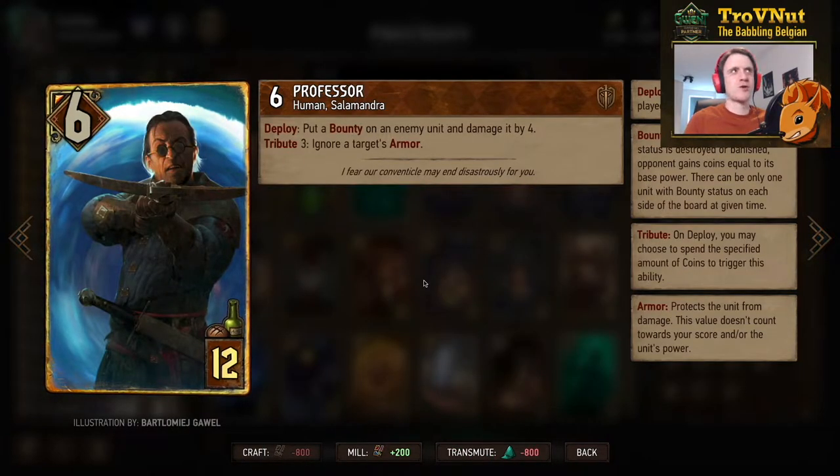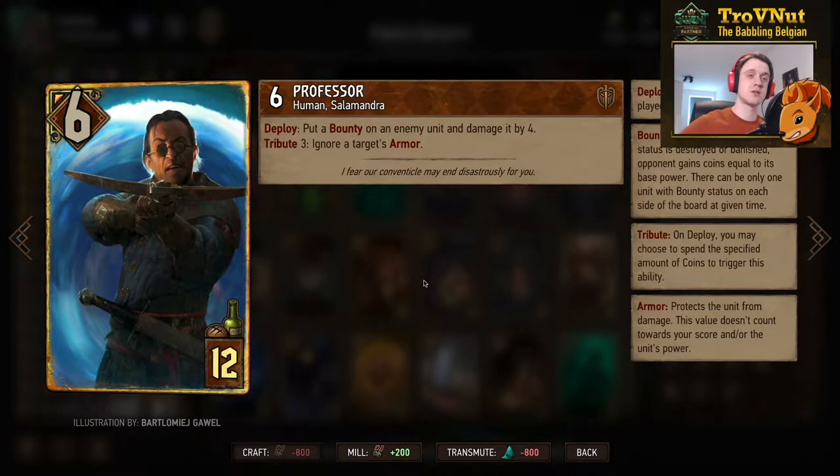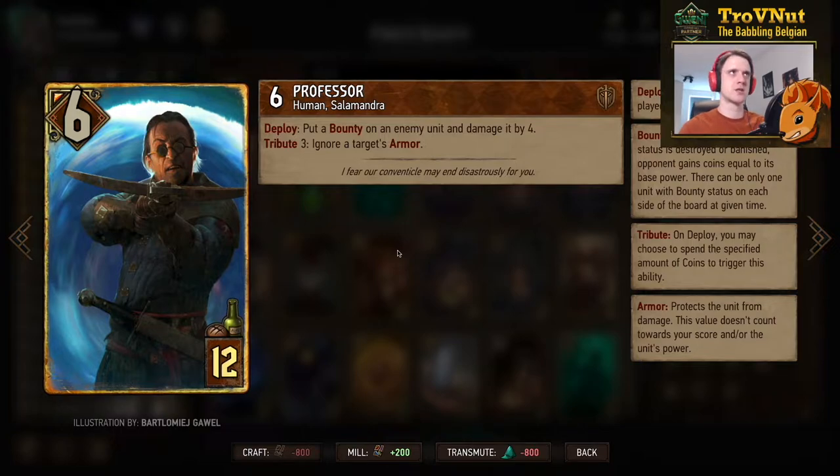The Professor is the final auto-include, now at 6 power but nerfed with an additional provision point — so you need 12 provisions to include him. On deploy you put a bounty on an enemy unit and damage it by 4. With Vigilantes on the board you automatically kill a 6-power unit with this. If you have the coins you can also ignore armor. Base 14 points and potentially more depending on your setup.